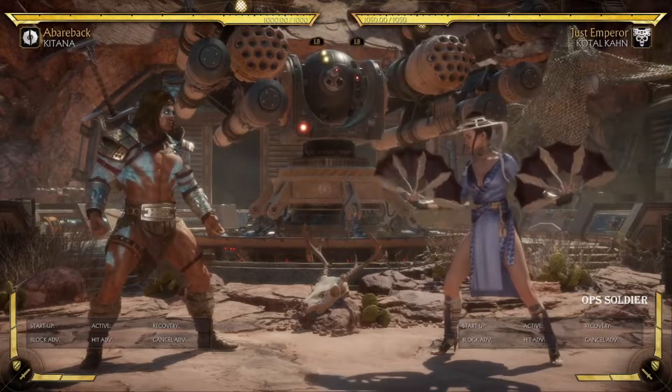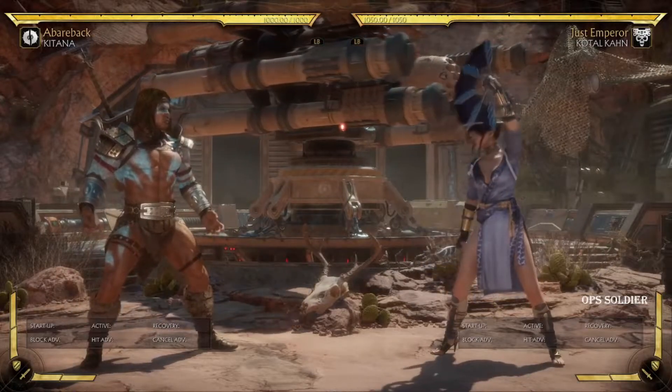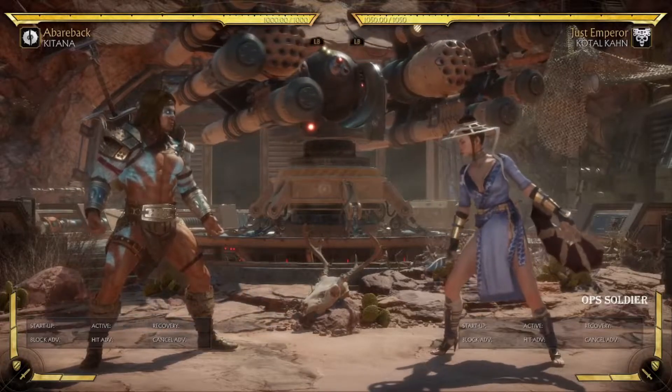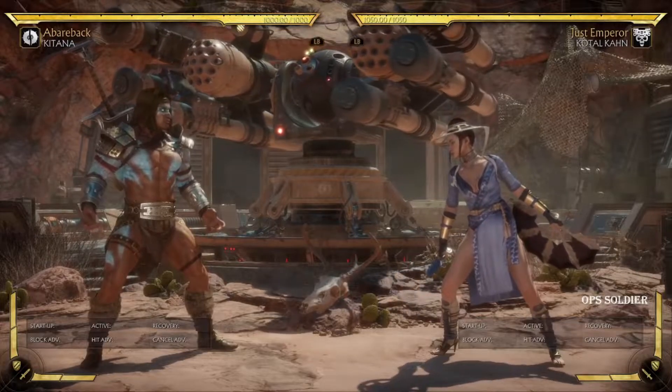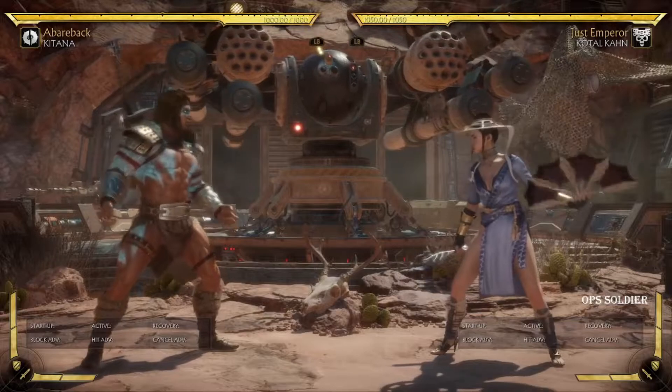What's up ladies and gents, Op Soldier here. Today we're going to talk about something I briefly mentioned about movement, and I'm going to quickly show you why characters like Mileena do not have to take certain risks or just have better options than slower characters like Kitana.